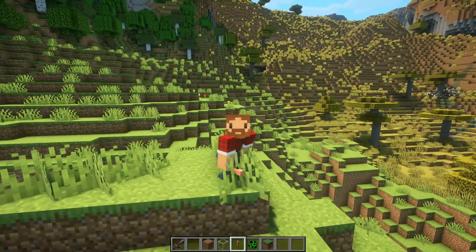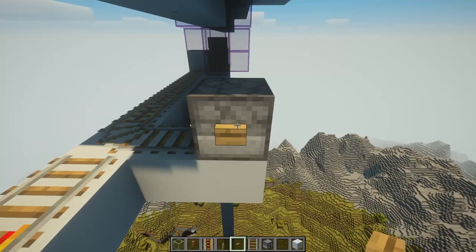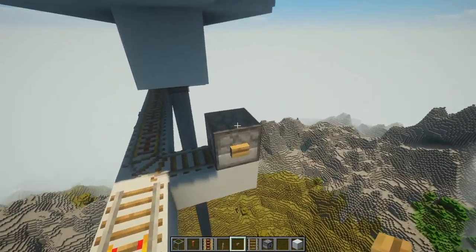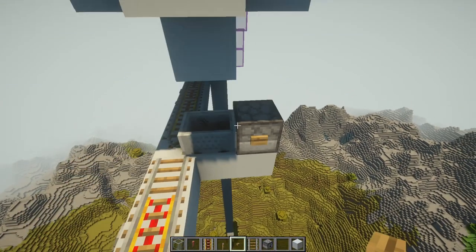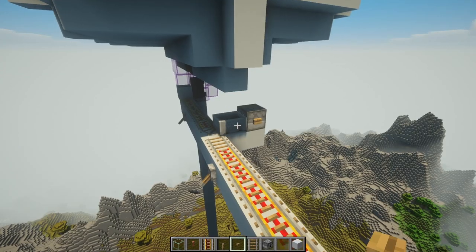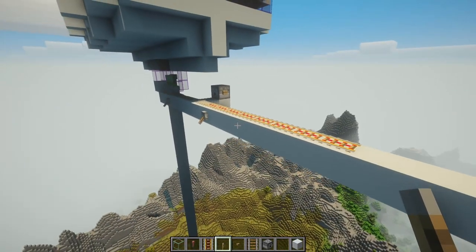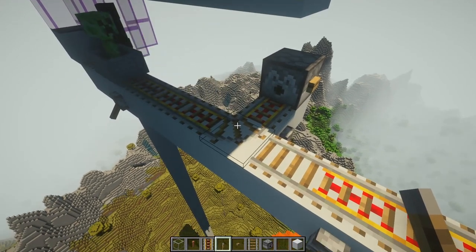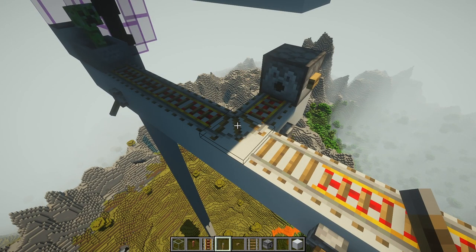This isn't gonna explode, right? We're just gonna proof of concept. If this is working correctly, I should yoink a creeper out of there. Or I'm just an idiot. We've got a creeper. I can fix this, just give me a second. What do I do with this?